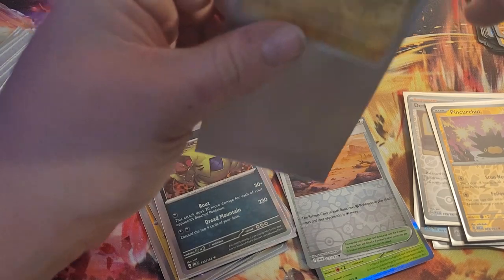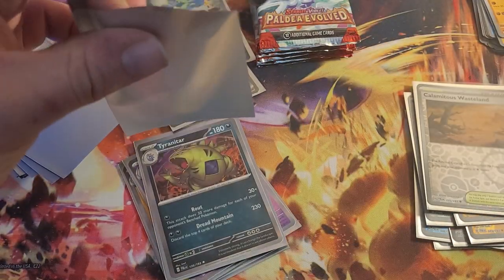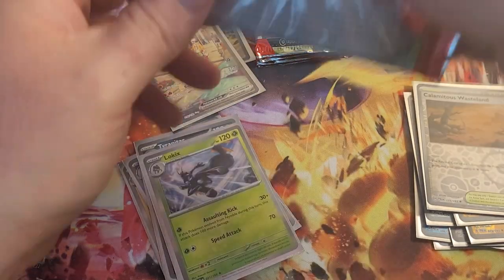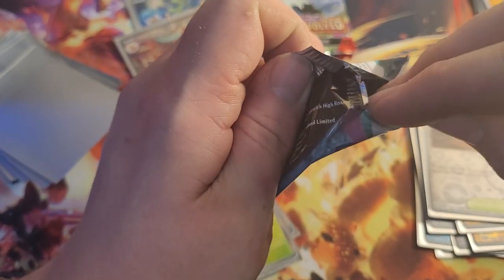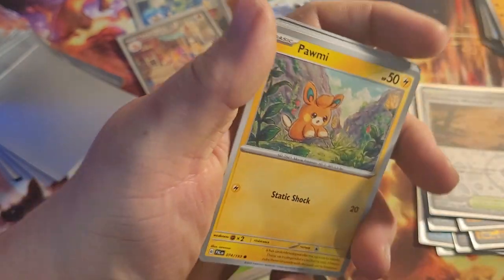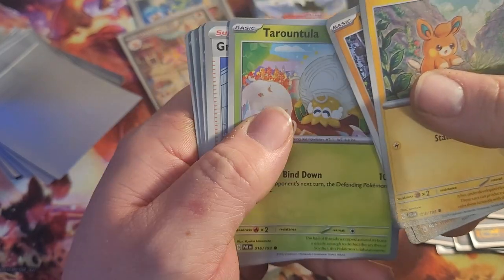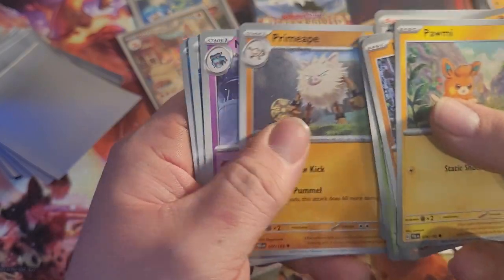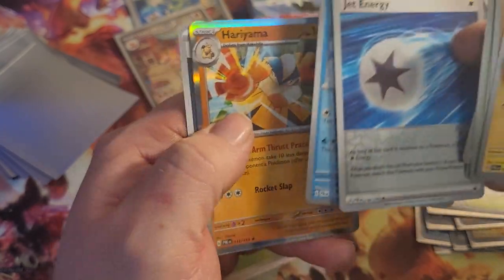Now don't tell me all the good ones were in that first pack. We're going to have another Quaxly sleeve — last of the three starters, but I think we get more of the starters anyway. Palmo, Larvitar, Sandygast, Torantula, Grusha, Primeape, Mismagius, Jet Energy — huh. Catadel and Hariyama.